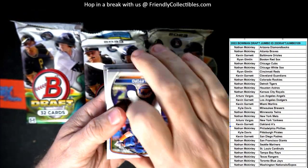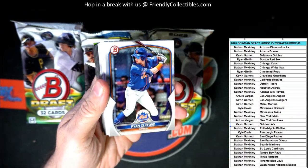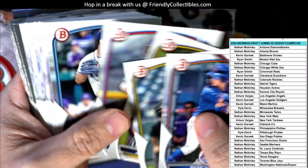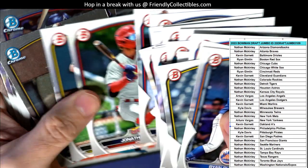I'm looking for three autos in the box. As always, every single card ships, even the paper base. All of this paper base ships, all of it.